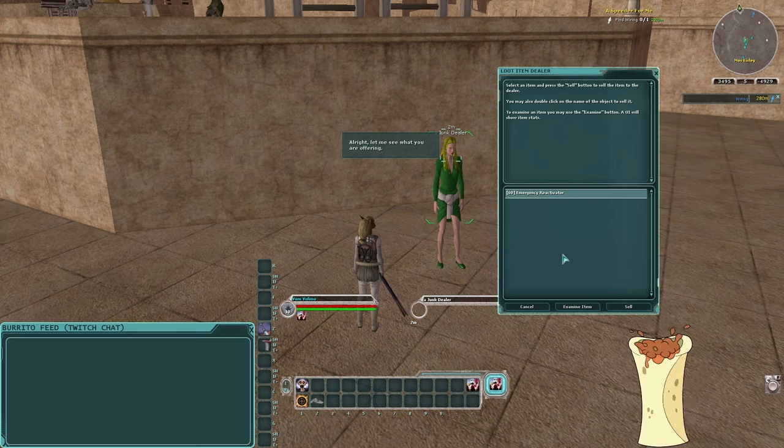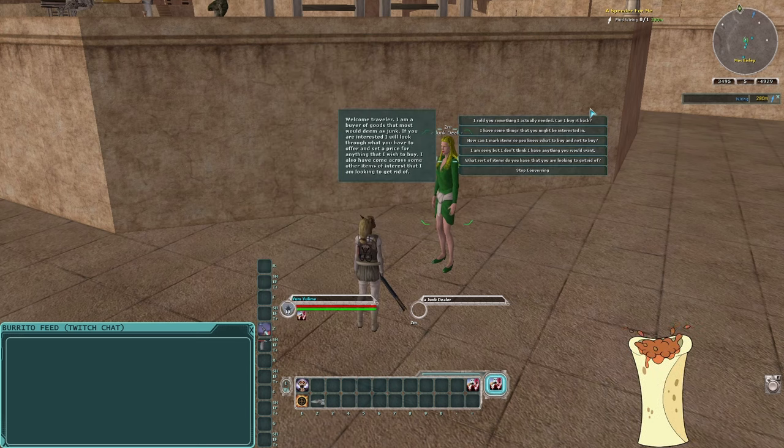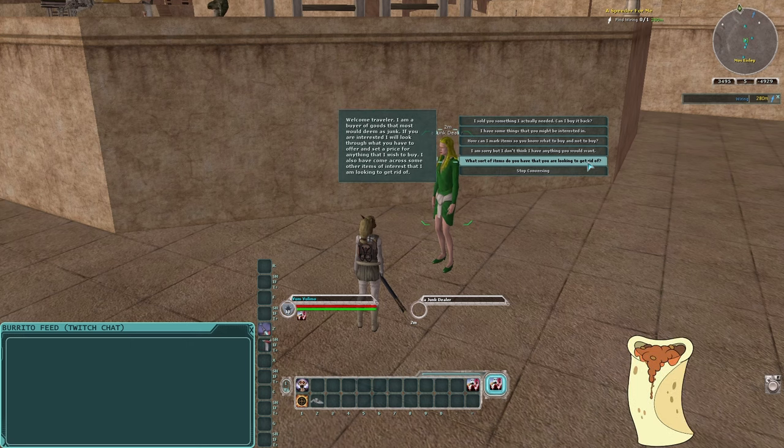After locking those items, if I say 'I have some things you might be interested in,' you'll see only the unmarked emergency reactivators appear — this prevents you from accidentally selling things you want to keep, like buff items or junk loot. She also has the same buyback option the chassis dealer has. Her last option is assembly kits — while crafting you might get pieces like orange thread, blue thread, gong segments, glass, etc., and she can assemble those into items like a rug.